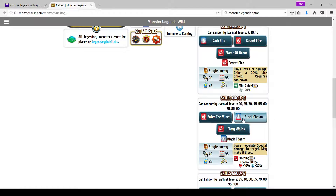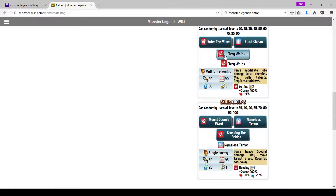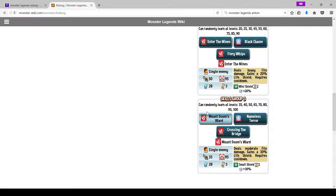Fiery Whips deals moderate fire damage to all enemies and may burn targets — this is his AOE burn. Run this skill for PvP; for team war I recommend the all-bleed set instead. Mount Doom's Word gives a 30% shield. You can run both shield moves to increase the time he stays out, but it tampers with his overall damage output, so just run Enter the Mines and skip Mount Doom's Word.